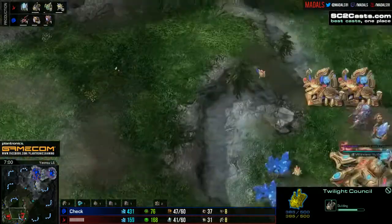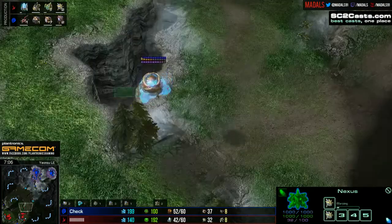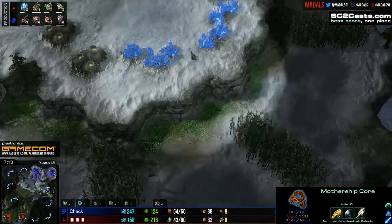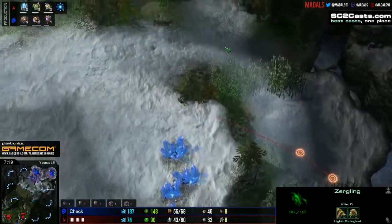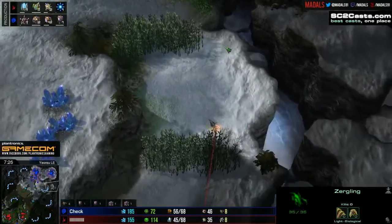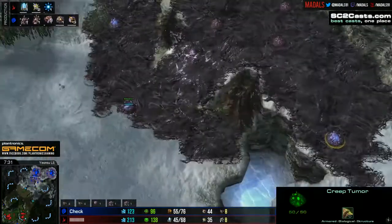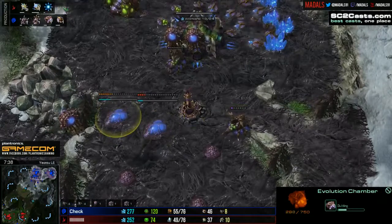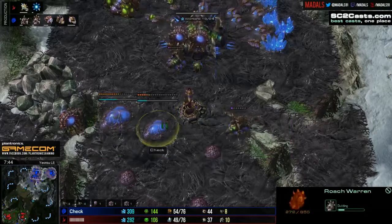The Mothership Core has gone back. What I'm trying to keep a good eye on is whether or not we've got a proxy pylon — we do not yet. Check is doing a great bit of work though, scouting around making sure any proxies that come down are going to get sniped. He's also doing an incredible job of creep spread considering his opening — just spreading out nicely. And this is why going blink, which we do now have in production, is so awesome. The natural base is nicely walled off: hatchery, evolution chamber, spine, and queens — a second queen in there would stop any kind of ground push.